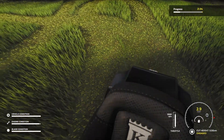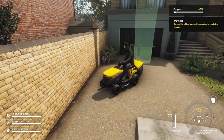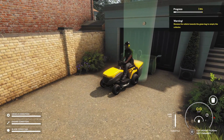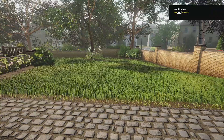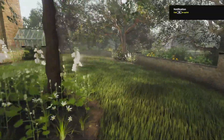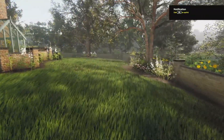The only real gameplay addition I've come across is that grass bags have been added to each lawn area for you to empty your lawn mower into. There are no other gardening accessories included in the full game, which I know will be a disappointment to some. There's also no driving to and from missions — you just arrive with a quick check of the garden for miscellaneous items left on the lawn, and then you get to cut the grass.